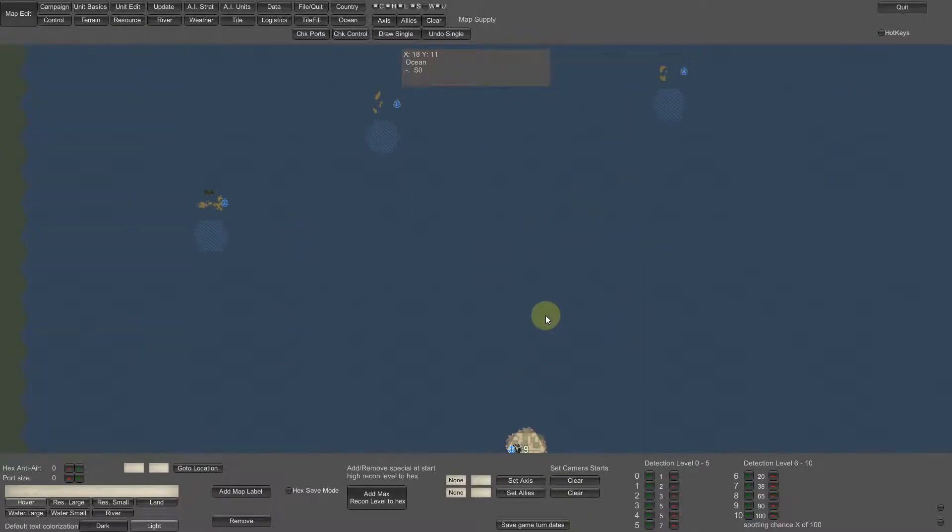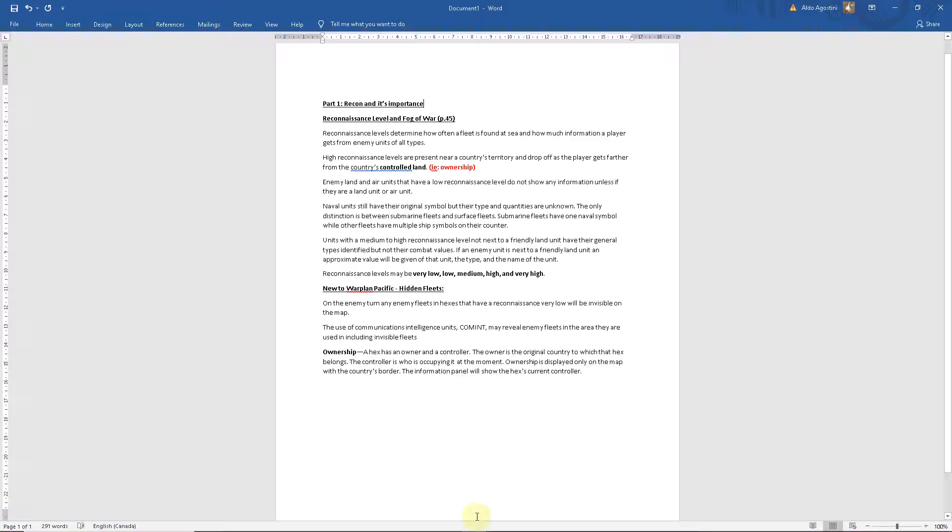So I want to study recon. What I'm going to do is look at it from the point of view of the Japanese. What can the Japanese see since they control these atolls? I'm going to grab some submarines and place them in the map location here. I'm also going to take some units so I can actually invade these atolls and see how recon impacts the visibility of my fleet. I'm also going to take a look at intelligence levels.